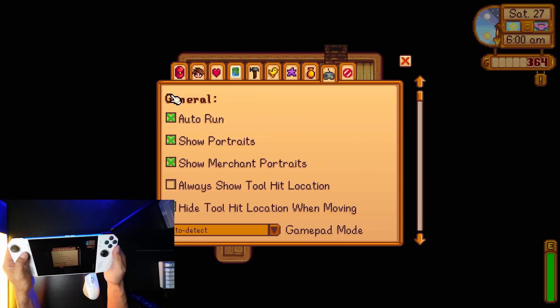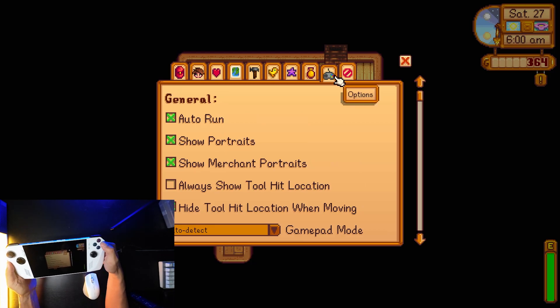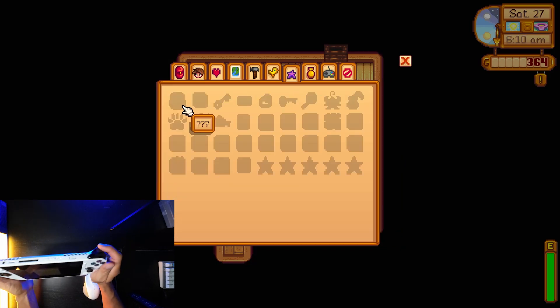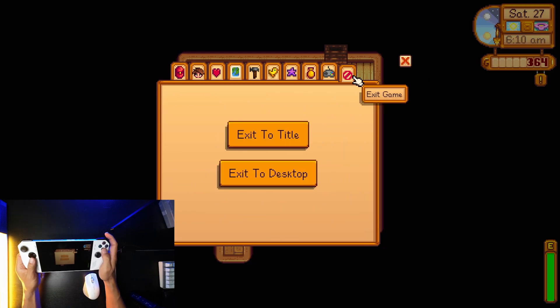The moment I do that, the controls come back. I'm gonna hit B to back out.